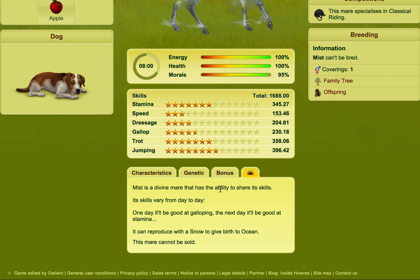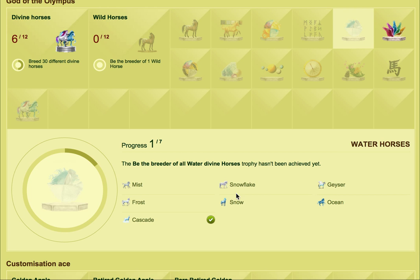Some of them are breedable. Mist can reproduce with Snow to give birth to Ocean. So if you breed it with the Snow you get an Ocean. And Cascades can be bred to get a Grasser.